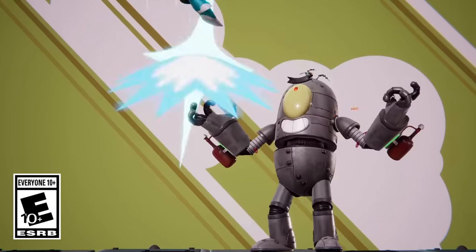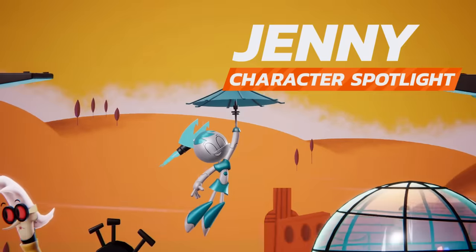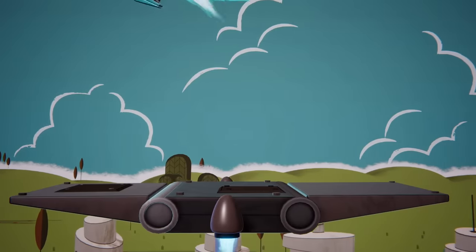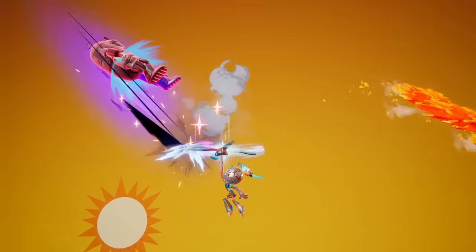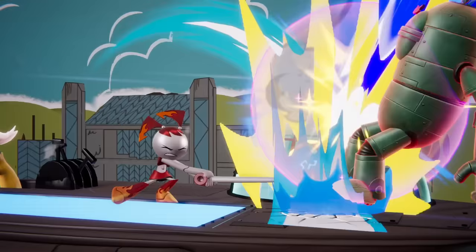The crime-fighting teenage robot XJ9, aka Jennifer Wakeman, aka Jenny, is back and ready to throw down in Nickelodeon All-Star Brawl 2. Returning to the brawl with some new high-tech tools and a shiny coat of paint, Jenny excels at creating openings with strong projectiles that she can use to provide cover for herself or catch opponents off-guard.